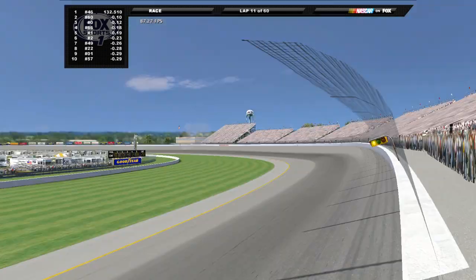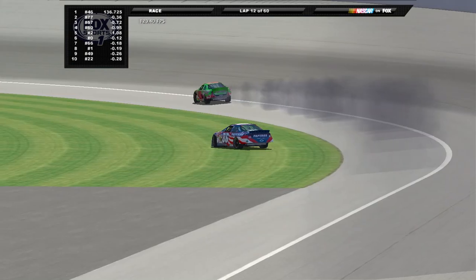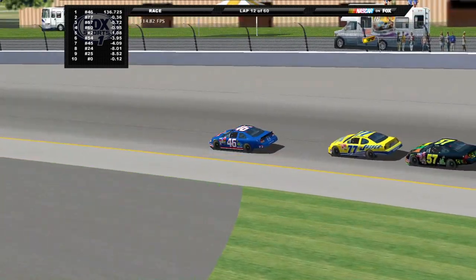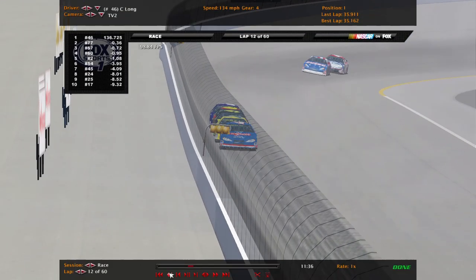We're going to go to break. It's John Andretti — he is not your leader. Where is the leader? Carl Long continues to lead here at Michigan. We're going to take a quick break, we'll be right back. We're going to drop the green flag after this.